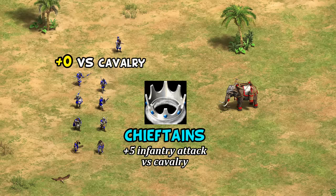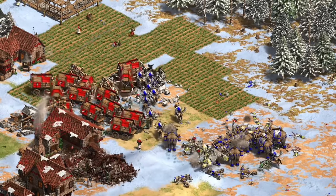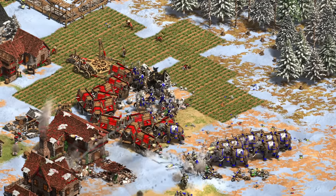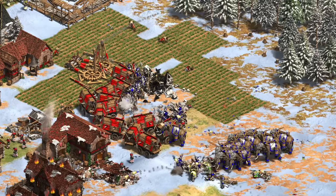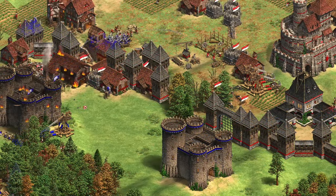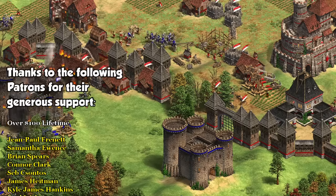At least one reason for so many infantry units having a secret cavalry attack of zero is the Vikings tech Chieftains, which increases cavalry damage — meaning those units have to have that attack type in the first place, even if it's set to zero. At the end of the day, it just means ballista elephants are a bit squishier than they look in a lot of matchups, though they're also starting with a base of 250 HP, so maybe not that squishy. We'll leave things there — hopefully that supplied your daily dose of AoE2 trivia. Thanks for watching, I'll see you next time.